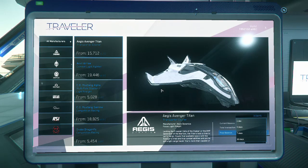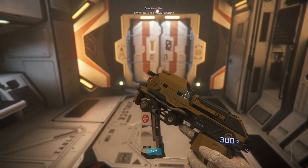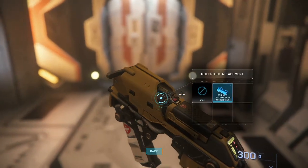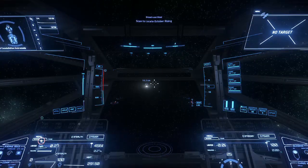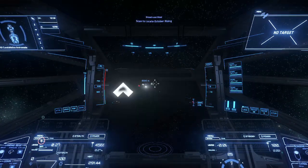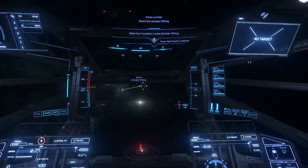To begin, you're going to need a large ship with size 3 shields. The cheapest one you can get is the Constellation Andromeda, which you can rent for about 70k — just under the payout of this mission. I highly recommend bringing a multi-tool with a tractor beam attachment. Set your spawn at Grimhex. When first approaching the beacon, a hostile ship will show up along with a bunch of neutral ships. Those ships will soon turn hostile, but that doesn't mean you're free to shoot them.